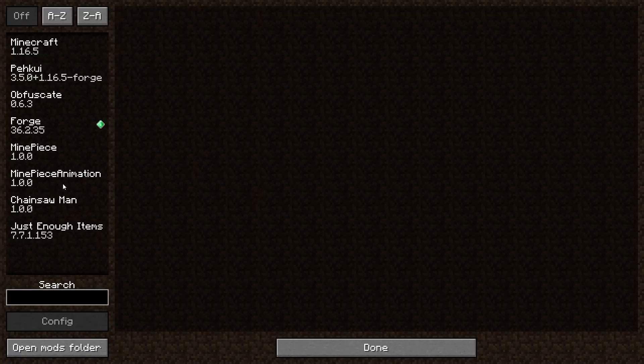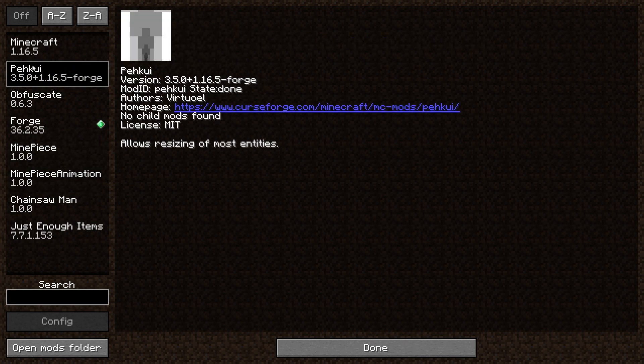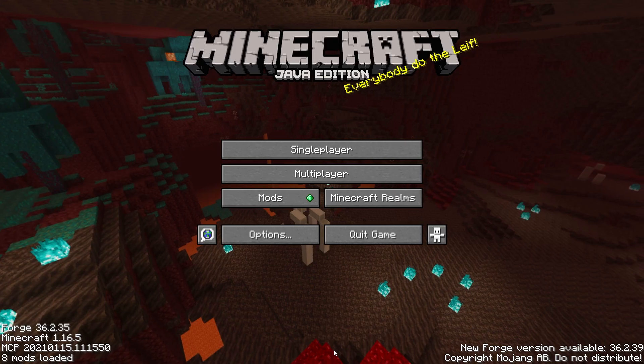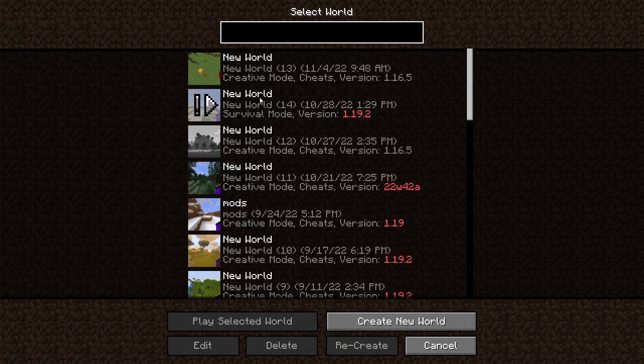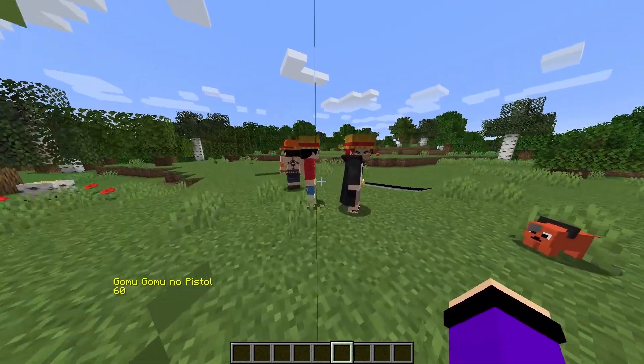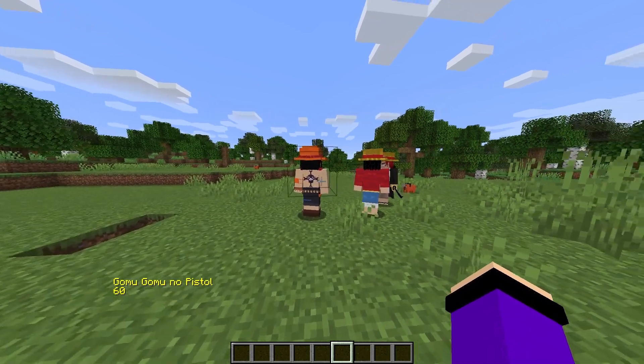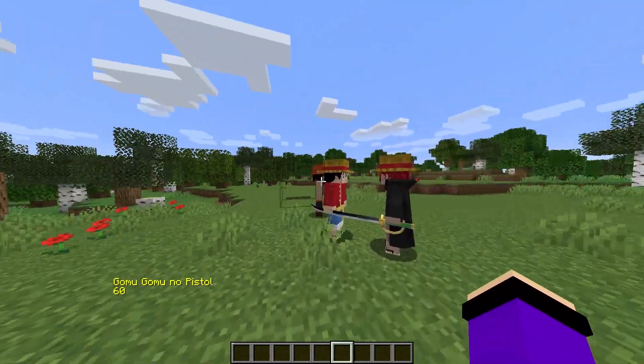As you can see, we're inside Minecraft and the One Piece mod for 1.16.5 is already installed — Mine Piece, Animation, Sukade, and Pei Kui are all showing as installed. I'm going to click Single Player and go to my world to check if the mods are actually working after installation.